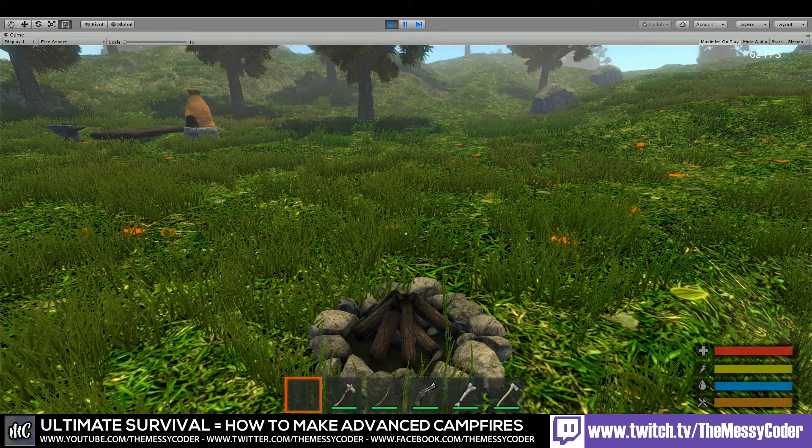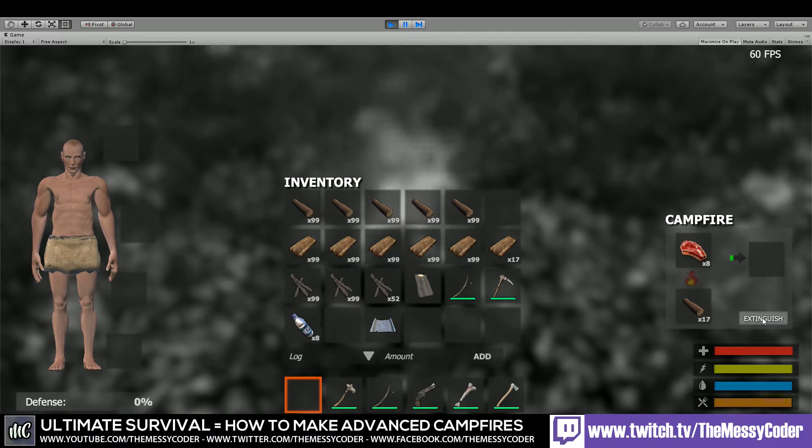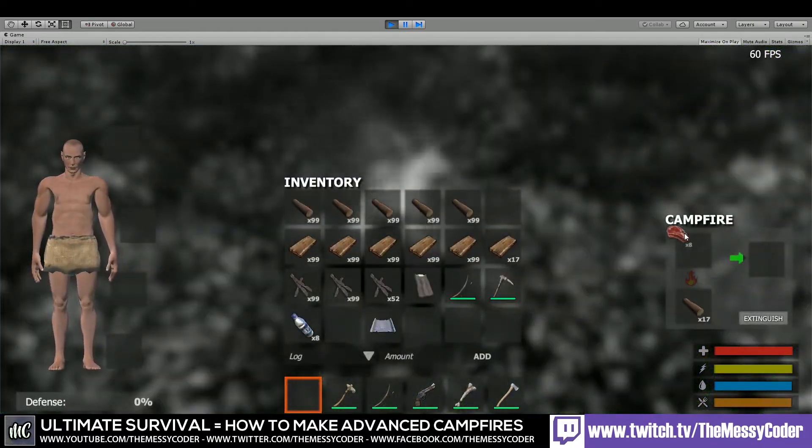Here we are. This is how your fireplace is going to work in this tutorial. You can just chuck in some logs, put in a bit of raw meat, and then click the Ignite button. Your fire will start. You can extinguish it, take out the meat and have it burning just on wood, or chuck in the meat while the fire is going and it will start cooking the meat as well.